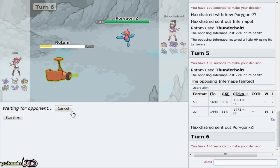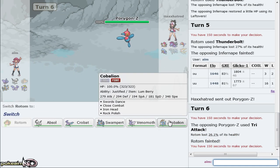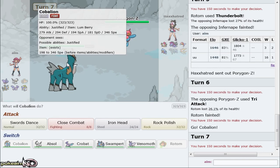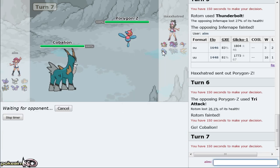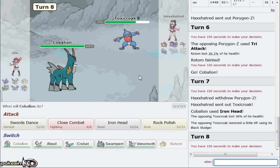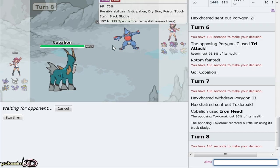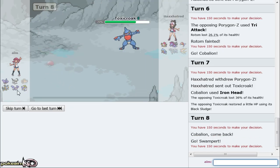He's a bulkier variant of Infernape - I'm faster. He goes back out to Porygon again. Rotom is expendable so I'm just gonna go for Thunderbolt right here. Specs goes right for Tri Attack though - good play, pretty much his only play if he's scarf or specs. However, I can now go out into my Cobalion. I'm actually gonna use Iron Head because he has Toxicroak and Hoopa which can come in on Close Combat - Iron Head does absolutely nothing to his Toxicroak though.